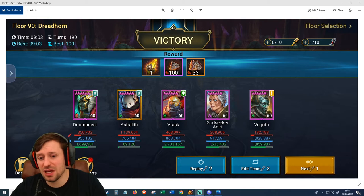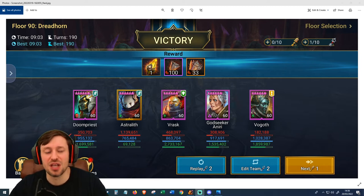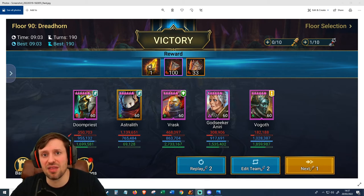Vogoth contributed 1.8 million healing. Godseeker 1.5 million, and Doompriest 1.6 million — insane. So let's look at the team setup and then their gear.